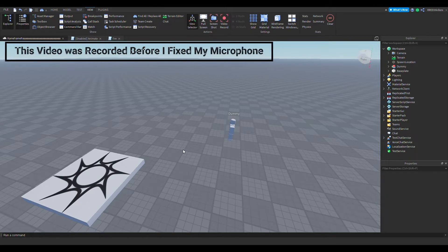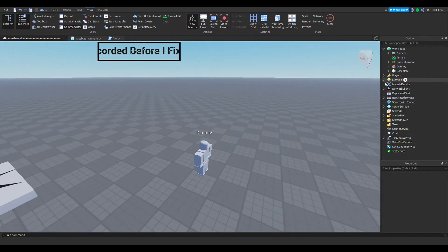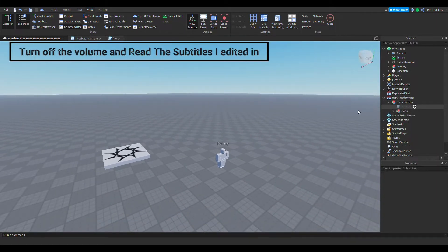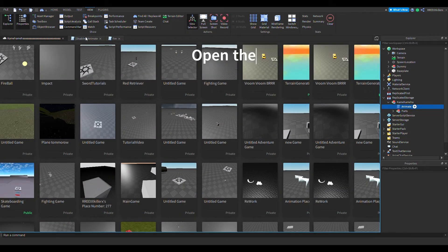In Part 2, what we want to do — if you remember correctly — go to the replicator and start, open up Kamehara, and click on Animate.